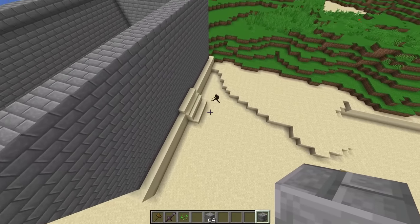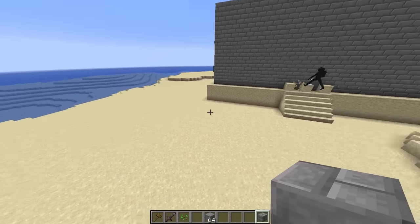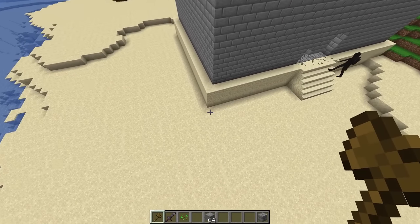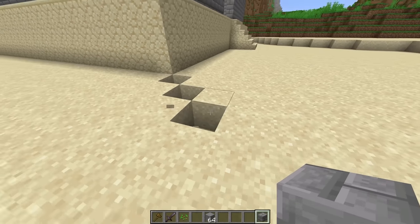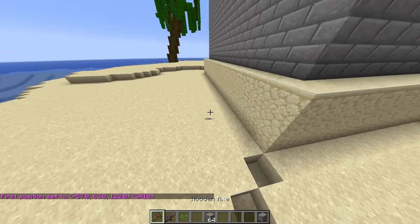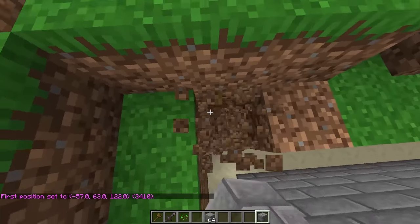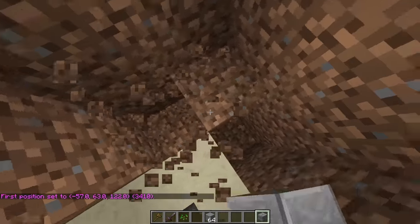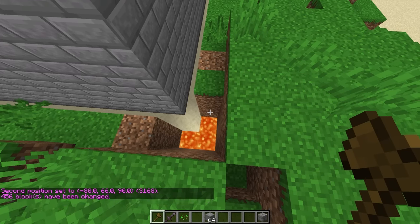Every castle needs an epic lava moat! Let's clear out some space between the castle and the water. There's a whole dirt hill here we need to get rid of. The magic wand gets rid of them — let me just set all of this to lava. Boom, there we go.